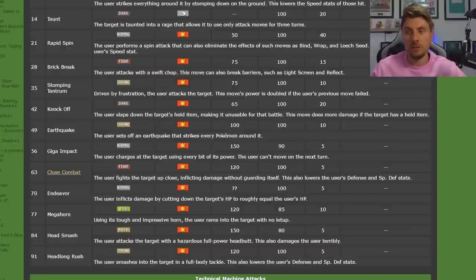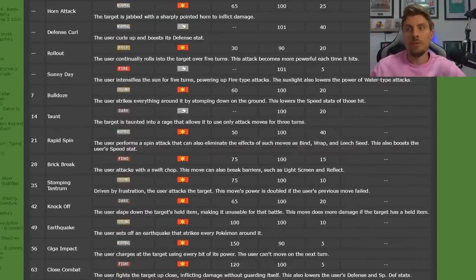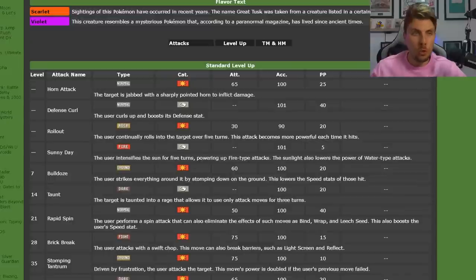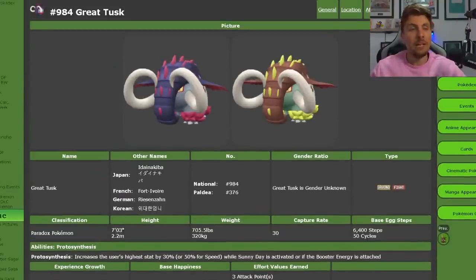Megahorn is another big attack that Great Tusk gets. Close Combat is generally going to be on there, Earthquake could be an option, and Knock Off is something we'll probably see. But I wouldn't say we need to worry too much about coverage moves on Great Tusk — it is a five-star raid, so it's not going to be too difficult like the seven-star raids.